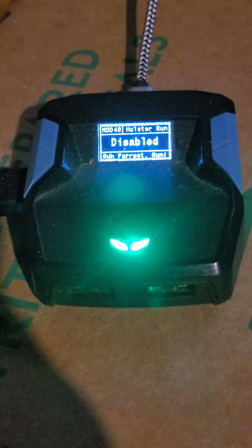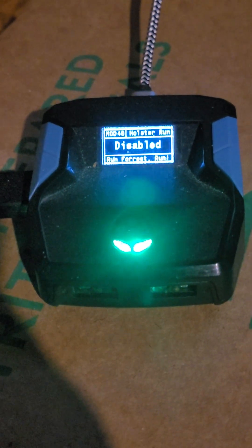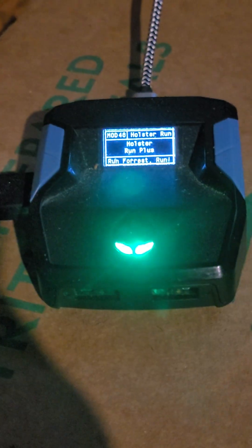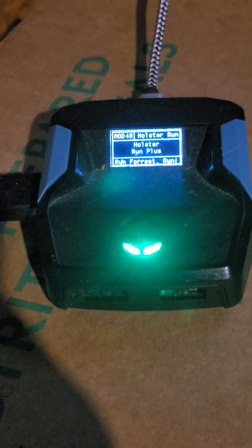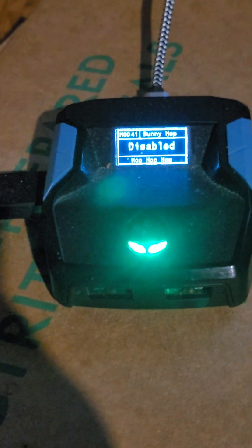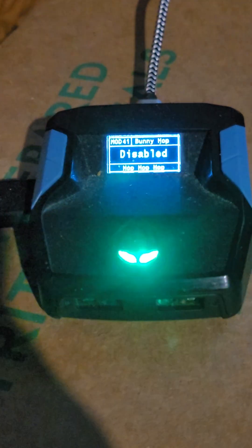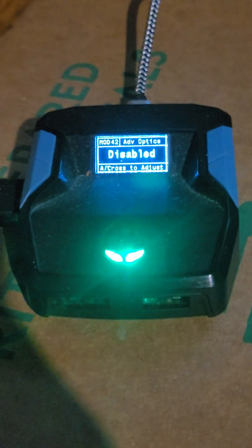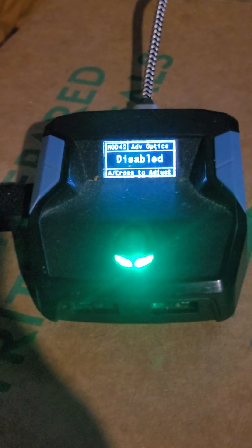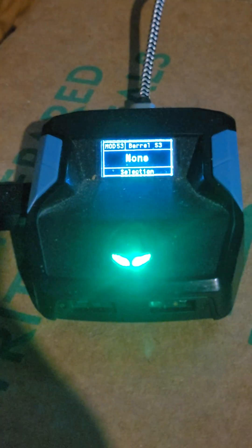That's one of the drawbacks of the Armor X Pro and the other scripts — I like the auto reload. Holster Run: every time your character runs he'll holster the weapon, but it's up to you to pull it back out. I've got Holster Run Plus — I keep that disabled. Bunny Hopping — if you want bunny hopping, enable it and it'll bunny hop for you. Advanced Optics I've got disabled — it lets you make adjustments for your barrels and optics.